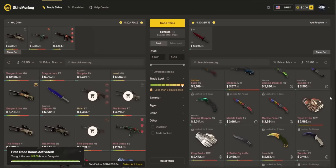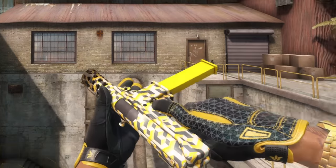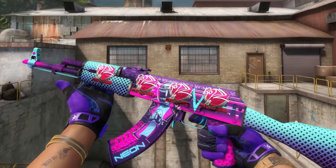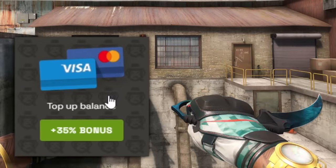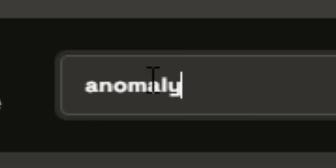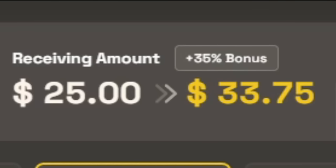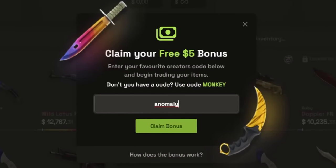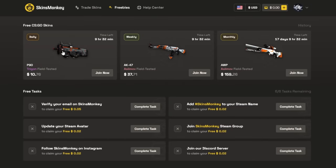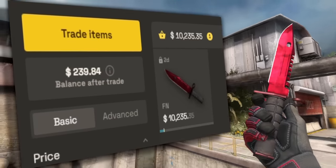This video was brought to you by SkinsMonkey. They're a trading site for CSGO skins — it's a good way to change up your loadout easily every so often to play with some new skins. They've got a 30% deposit bonus, and if you use the link in the description or put the code ANOMALI, you get another 5% for a total 35% deposit bonus. If you're making your first trade, you can also use code ANOMALI and get up to $5 for free. They've also got a freebies tab for giveaways which you can join for free, so if you want to try them out, please use the link in the description. Thank you, SkinsMonkey, for sponsoring this video.